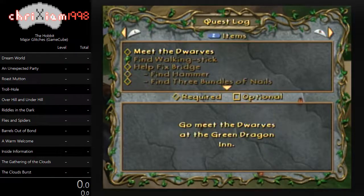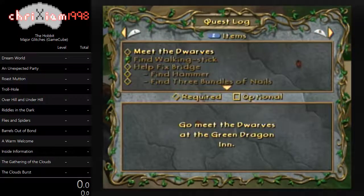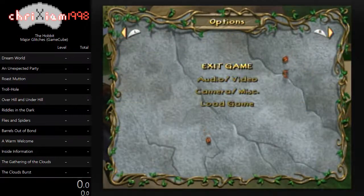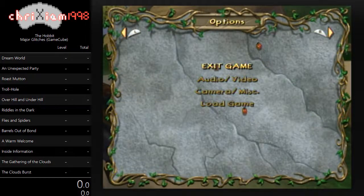The first thing you can do is switch to this page and press A and the R trigger at the same time, because the R trigger and the L trigger switch between the pages. So if you press A and the R trigger at the same time, you've created what we call a Duped menu. You're going to want to create four or five of those — just like that.